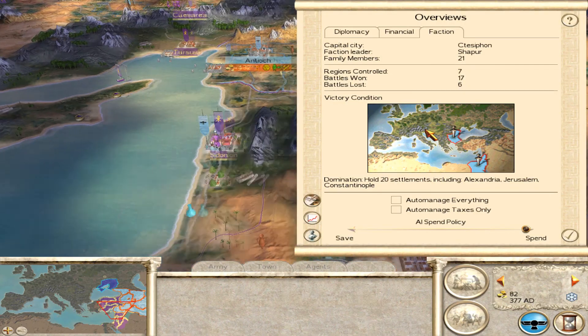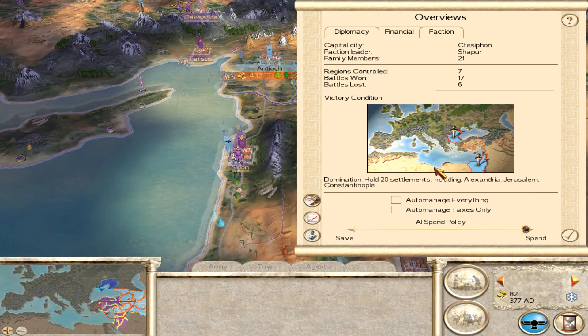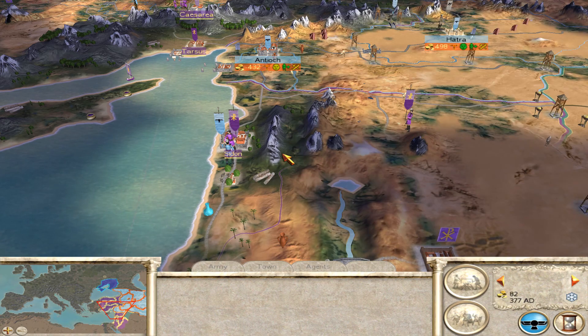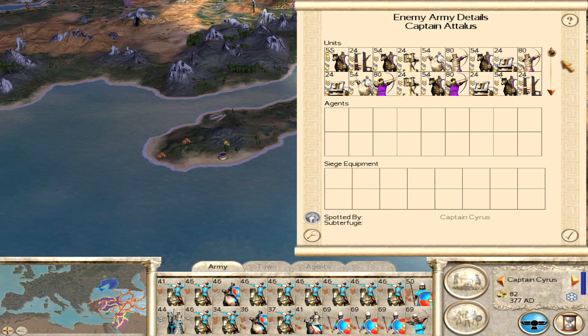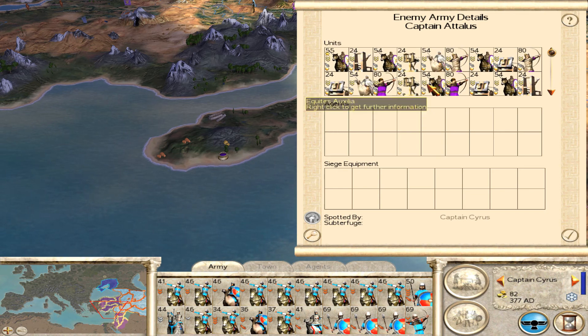Hello everyone and welcome to Total War Through the Ages. Starting things off for this episode, I checked out what I needed for victory conditions. I have to control 20 settlements including Constantinople and one in Egypt. I just wanted to check in on that — I'm still quite a ways away from that.